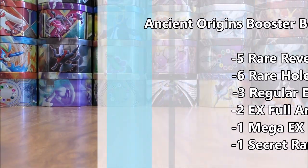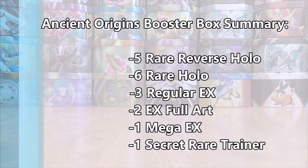On the entire box I was able to pull out five rare reverse holos, six rare holos, three regular EX, two EX full art, one Mega EX, and one secret rare trainer. So this was an above average box overall. Even though Ancient Origins was one of my favorite sets coming into this opening as far as the XY series of sets go, definitely above average pulls and very happy with these specific cards that I did pull out.